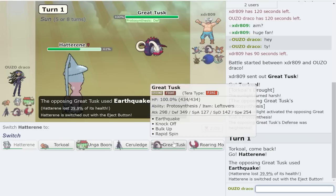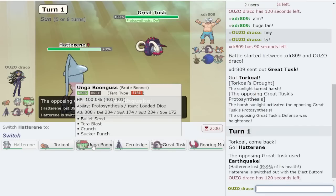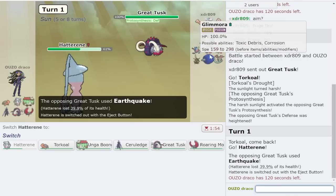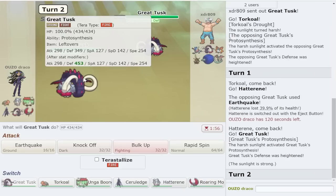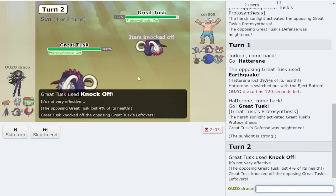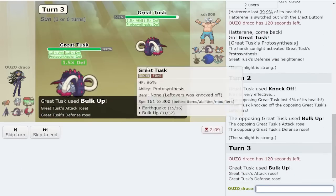I want to say my bulk up Great Tusk goes crazy versus them - not sure what the correct order of operations is here. Earthquake, knock off, rapid spin, stealth rock - they do have Glamora so I doubt it's that set. I think it's trying to beat it 1v1. First thing I'm gonna do is knock off, and Great Tusk being knocked is great too. They have bulk up as well, okay - we can go for our own bulk up.